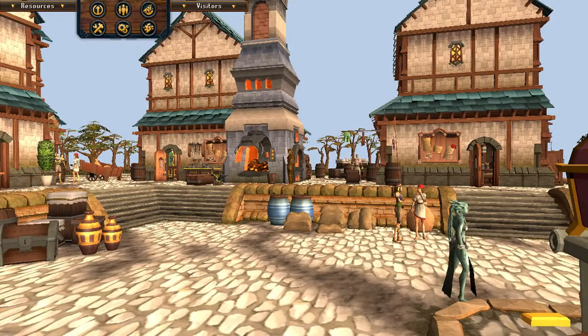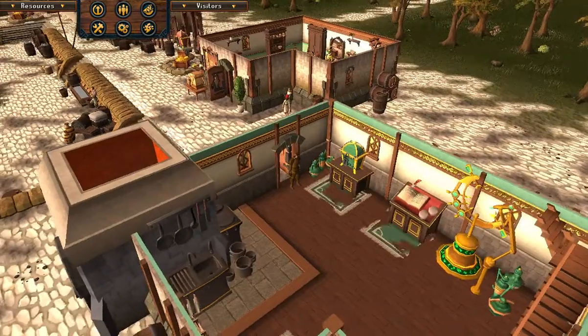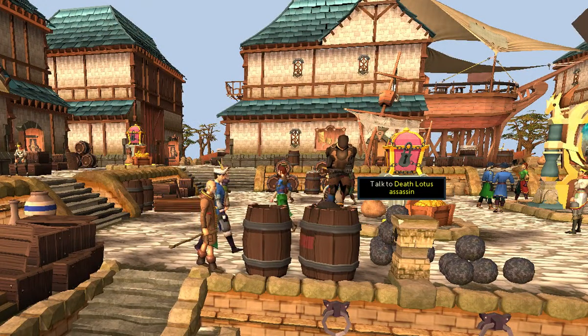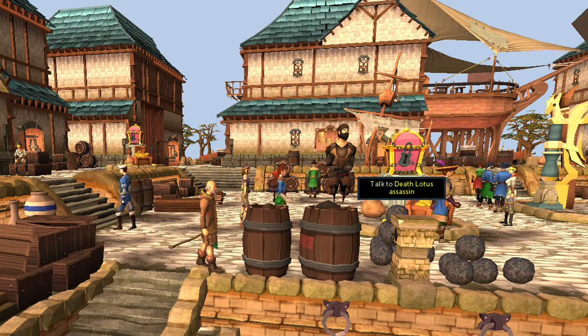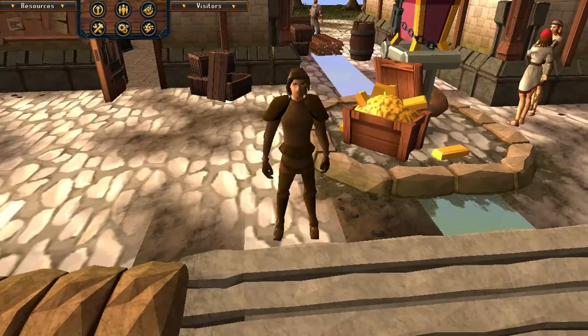In player owned ports, the billboard walls and the carpets flicker badly. Some Deathlotus assassins are not hiding in barrels correctly. And there is a missing line of tiles just south of the Black Marketeers building.